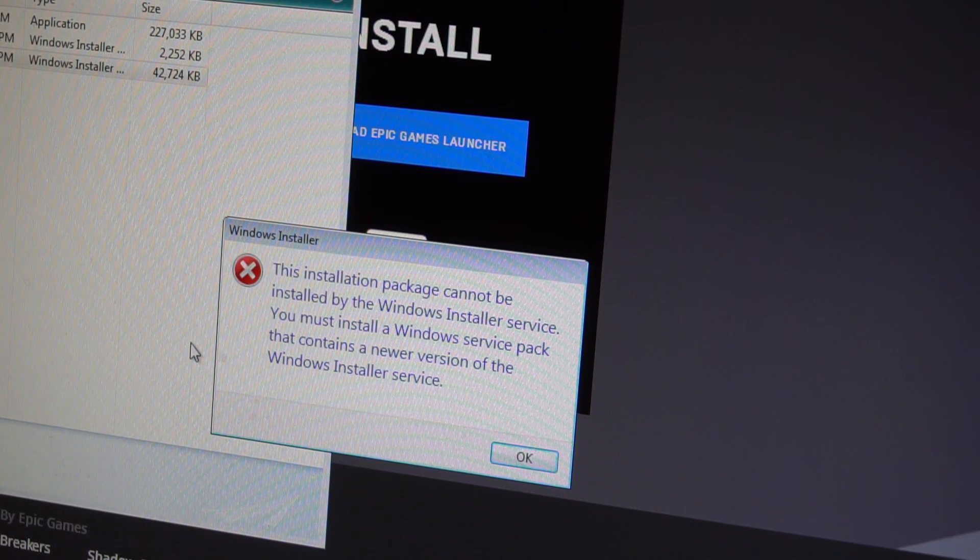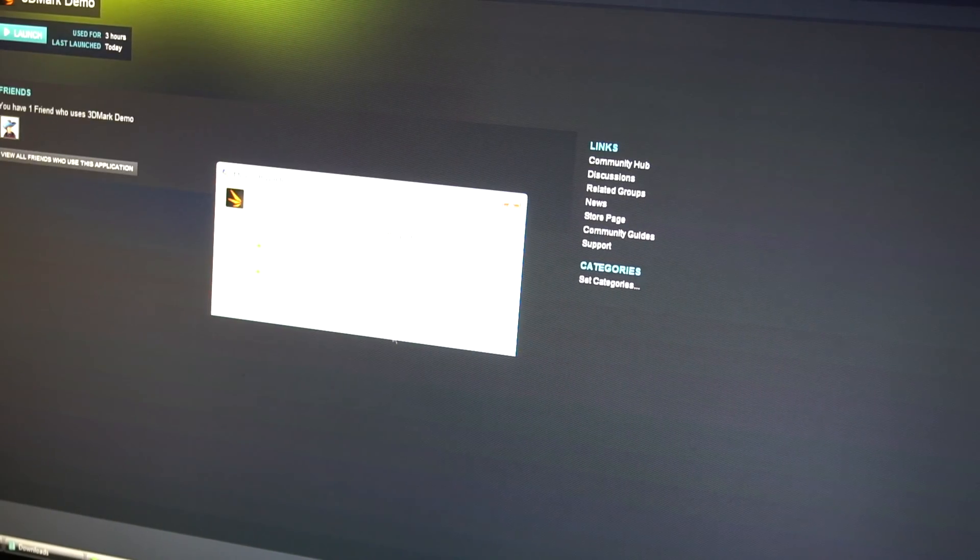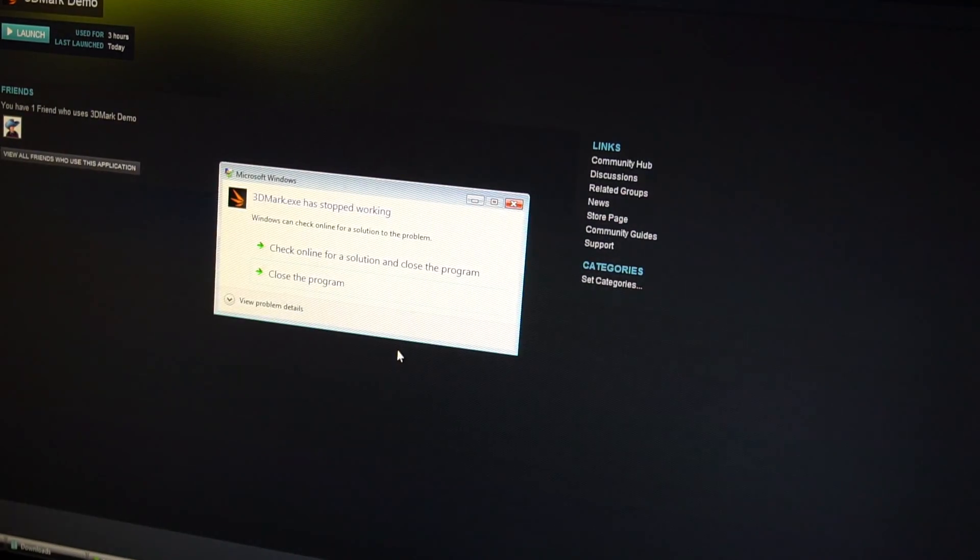Epic's minimum requirements include Windows 7, so that wasn't happening. I wanted to start things off with 3DMark, as it would give us an impression of how good or bad the system really is, and it wouldn't open. The system requirements do say Windows 7, so I guess that's it, and hopefully this doesn't become a trend as we try to play more games.